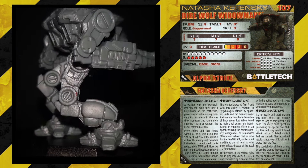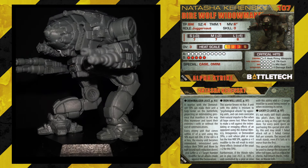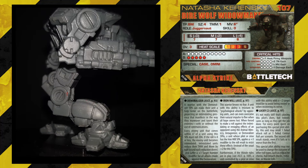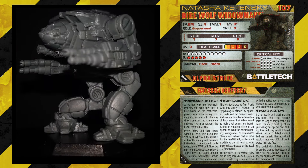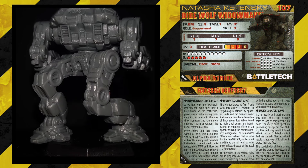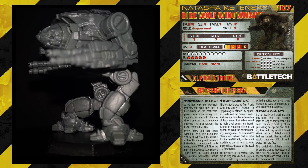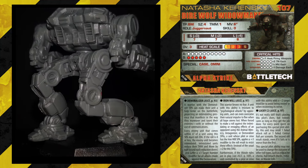She's got Lucky 2, as we saw before. And Iron Will: when forced to make a roll against the intimidating or enraging effect of an opponent using Animal Mimicry, Antagonizer, or Demoralizer SPA, the unit whose pilot has Iron Will applies a plus 3 modifier to the roll to resist the effects. Furthermore, if morale rules are in play, a unit with this ability adds a negative 2 modifier to avoid being routed or recovering its nerve. And the model — you can see where all that extra armour is. There's a lot of mechs like the Adder and Nova with hunched-over bodies, forward cockpits, turtle shell backs, and arm guns. None of them quite do it for me, but this guy is bigger and it really works. I love this model.